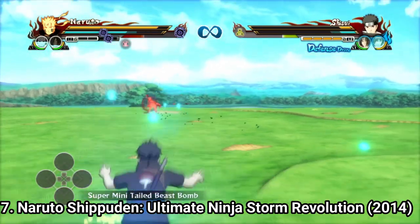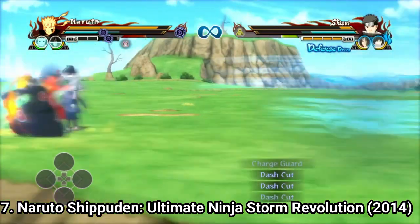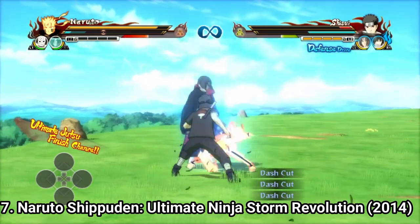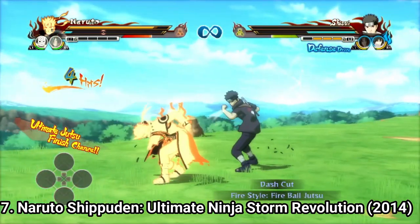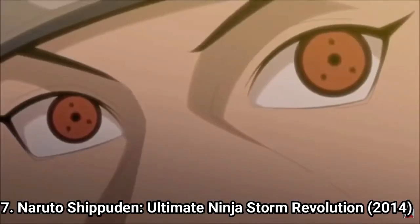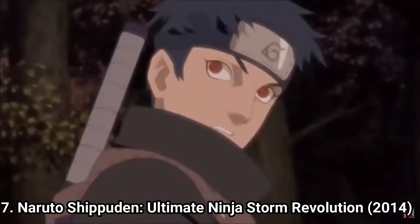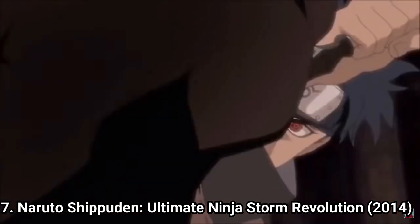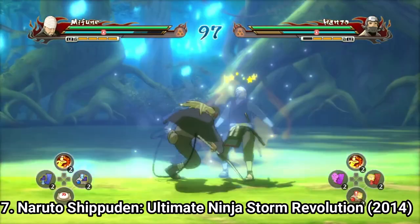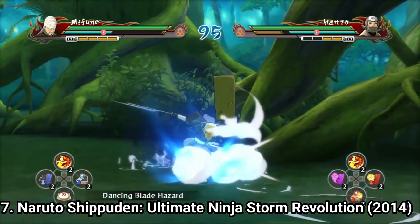The game also has something remarkable: around one hour of anime was made specifically for this game. You get plot lines that weren't featured in the anime or manga — the creation of the Akatsuki and the story of Shisui Uchiha — all animated with battles in between. Those parts were great, not repetitive, just exciting. And the animation in those episodes was better than in the anime.